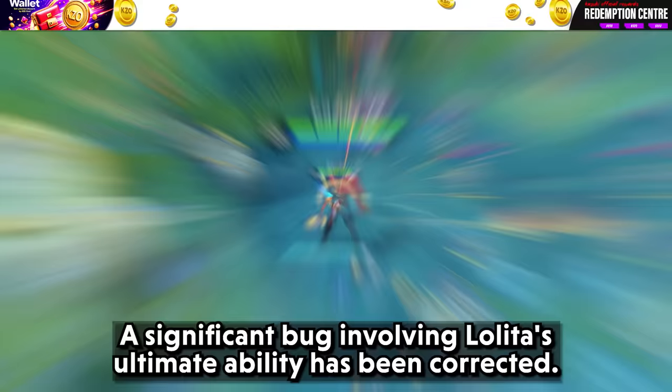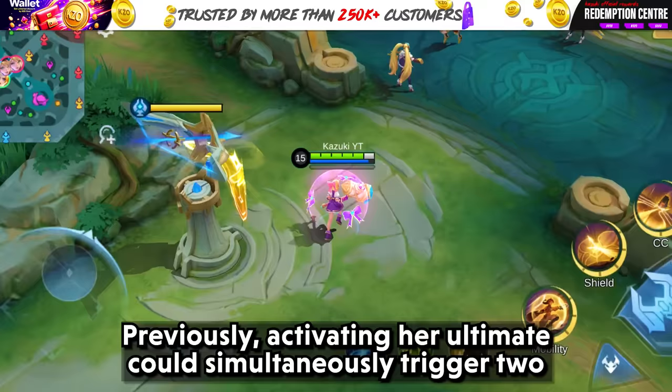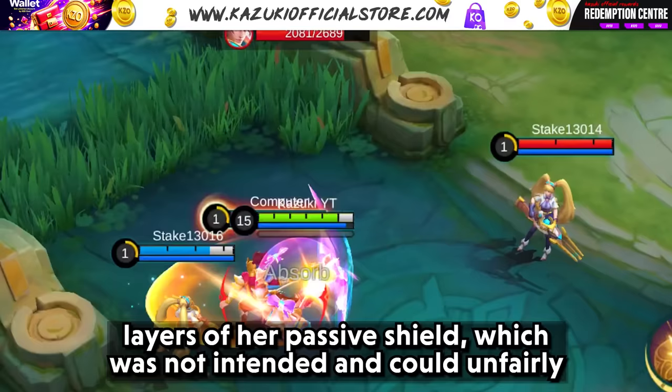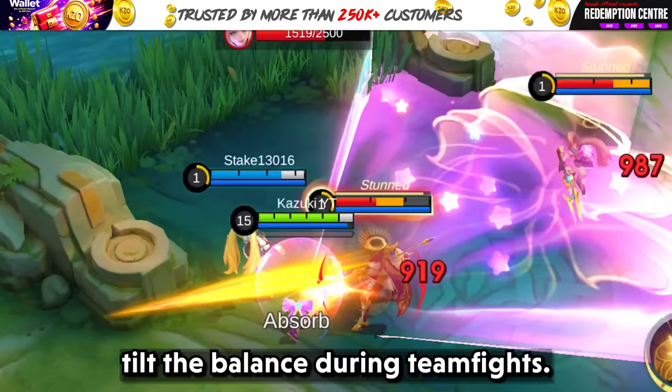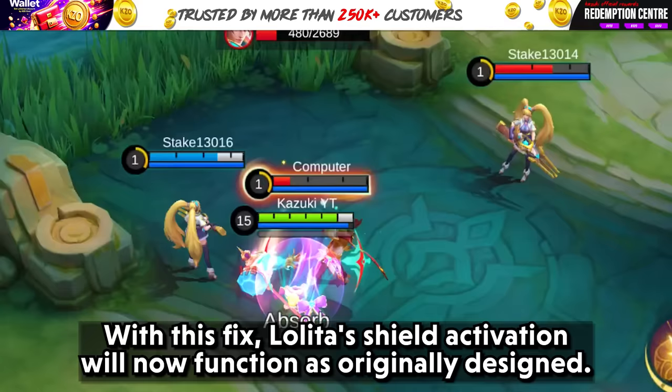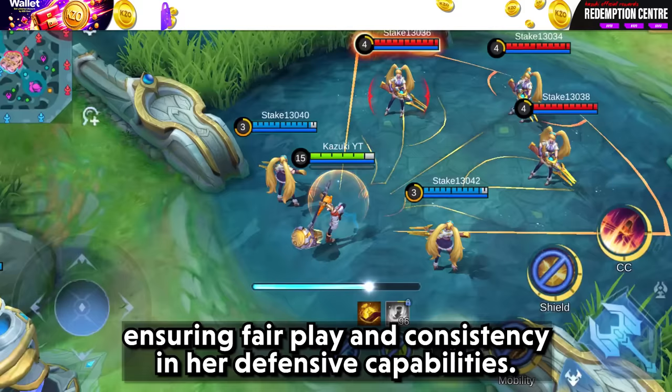A significant bug involving Lolita's ultimate ability has been corrected. Previously, activating her ultimate could simultaneously trigger two layers of her passive shield, which was not intended and could unfairly tilt the balance during teamfights. With this fix, Lolita's shield activation will now function as originally designed, ensuring fair play and consistency in her defensive capabilities.